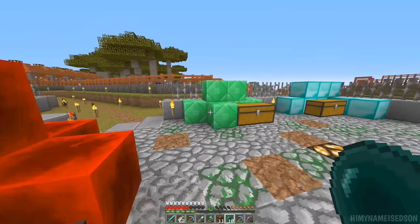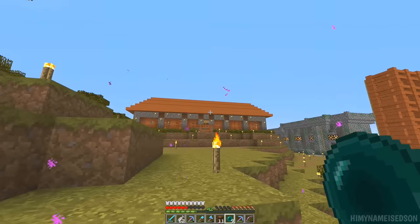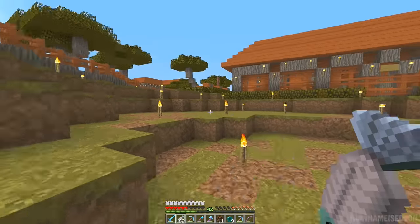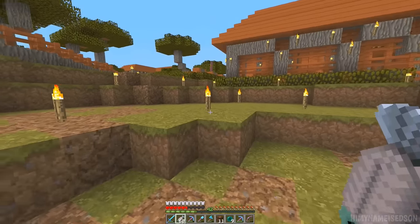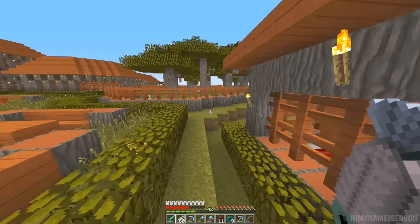I kind of underestimated how big I'd made this place when I was thinking, oh yeah, the glowstone won't be too bad. And then when I was trying to work it out, like depending on how much I'd done over there and how much space I actually had — it was not good. It was not good math. It didn't make for good reading, should I say.